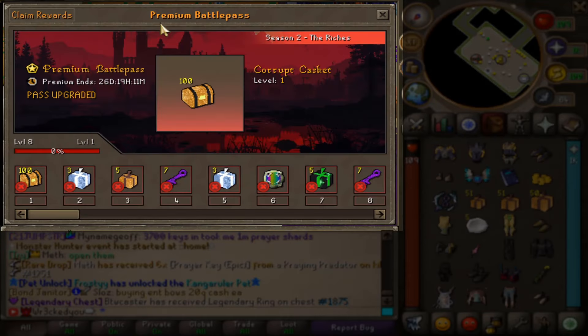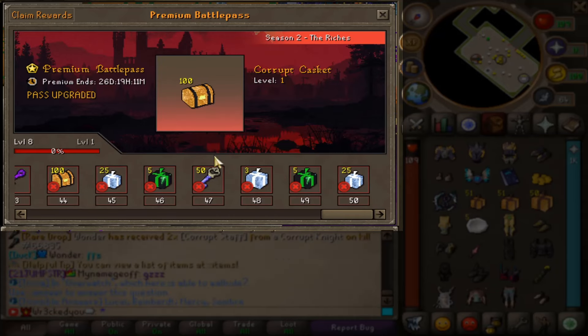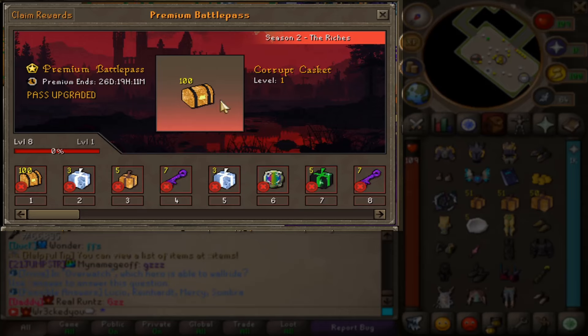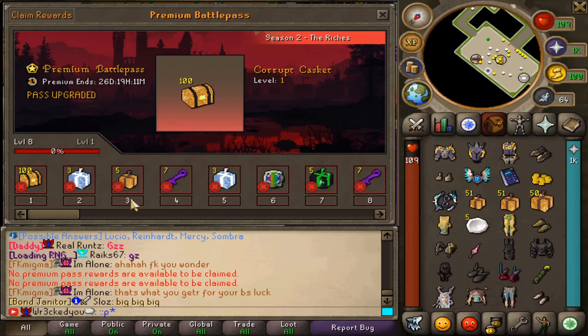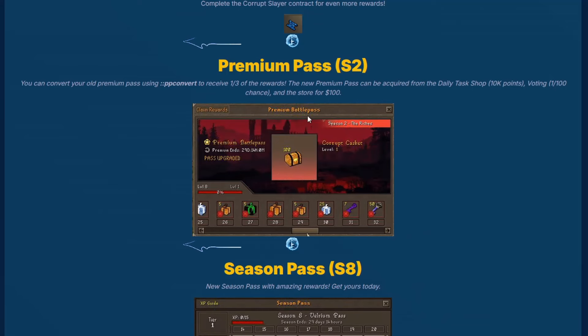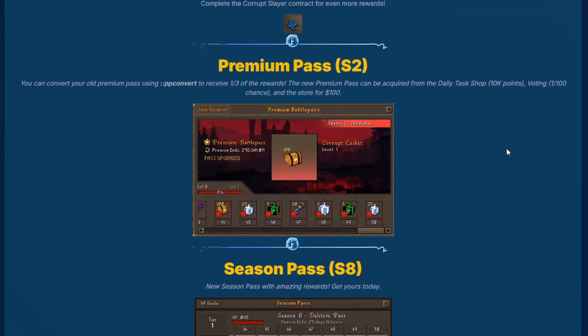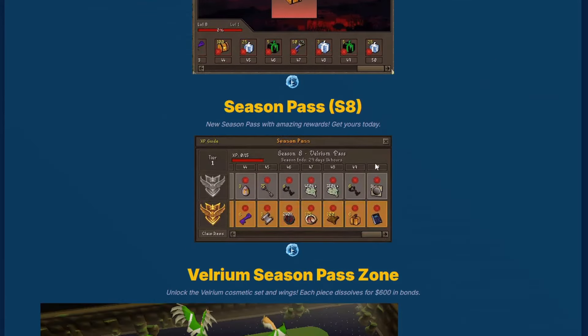With that, we also have a new Premium Pass Season 2. I'll load our rewards right here — look at this, loads of boxes and keys. It's pretty freaking OP. Premium Battle Pass Season 2 is out, and if you want to convert your old Battle Pass rewards, you can do EP Convert. You can only convert for a third of the rewards of the old Season Pass or Premium Pass, but it's still cool to see. New Premium Pass Season 2 and Season Pass Season 8 — both out now.